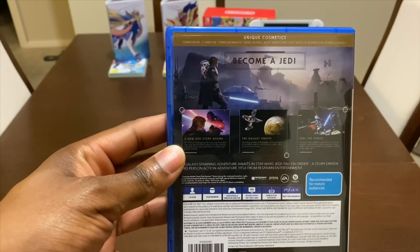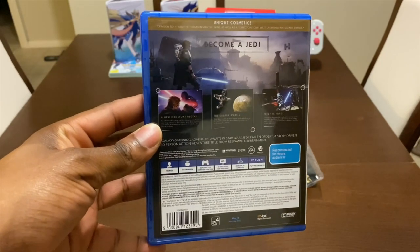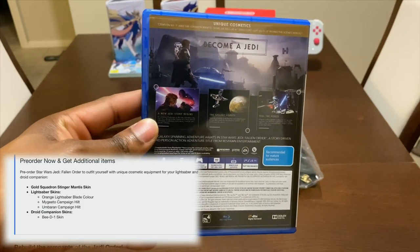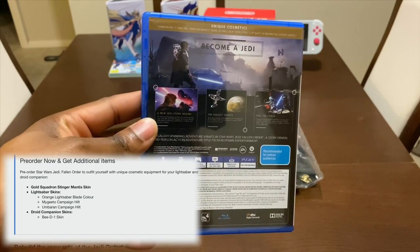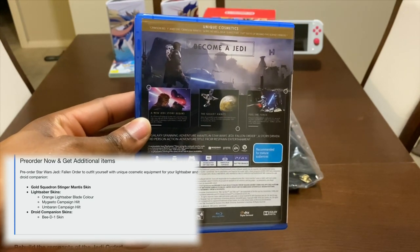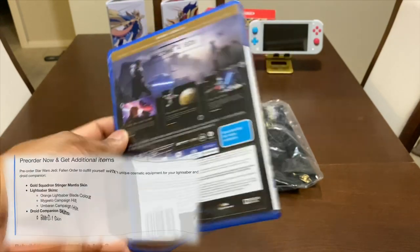What we get in this Deluxe Edition is a Crimson BD-1 and Crimson Mantis skin, as well as the director's cut behind-the-scenes content. This costs 120 Australian dollars — usually we pay 100 for games in Australia, so it's an extra 20 bucks for all those contents.